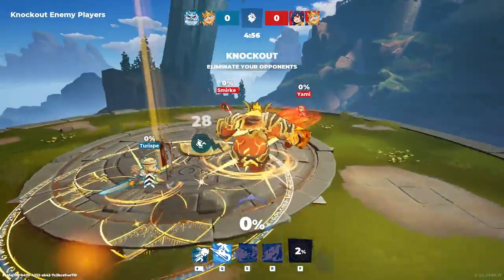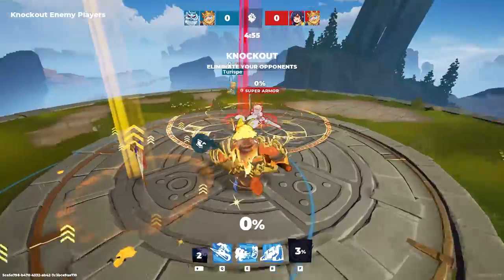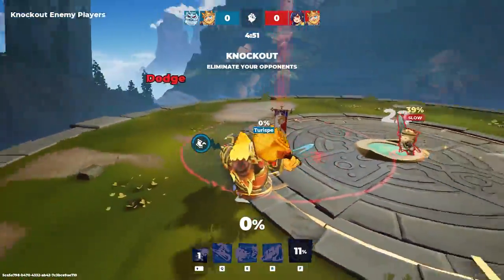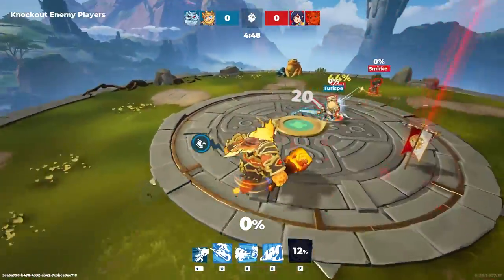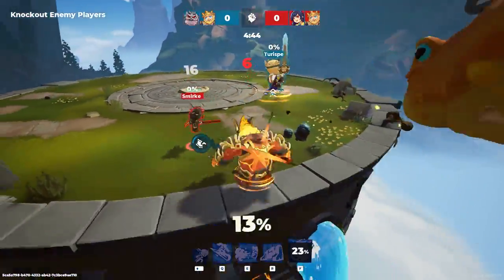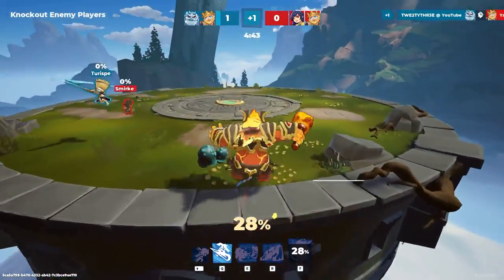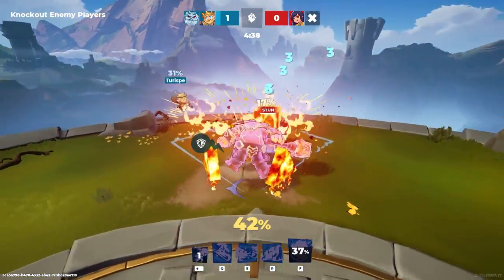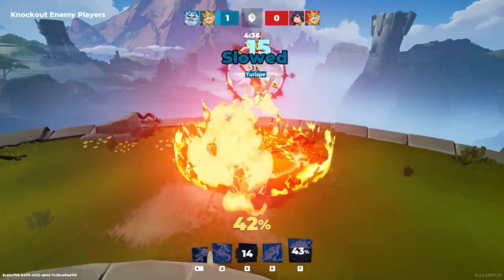We're back with another video with Therese here. We're playing Yami and Smirky from the last episode. This episode I'm playing Ymir, as you already know, and we have Therese playing King Arthur this game. And Amma and King Arthur — that counted as my KO. That's nice.